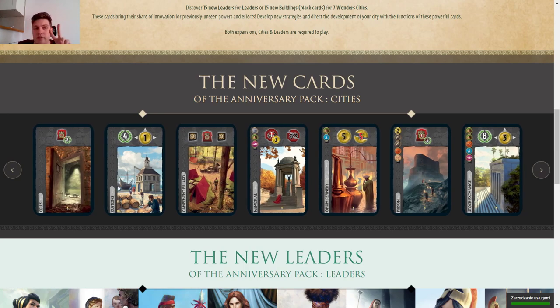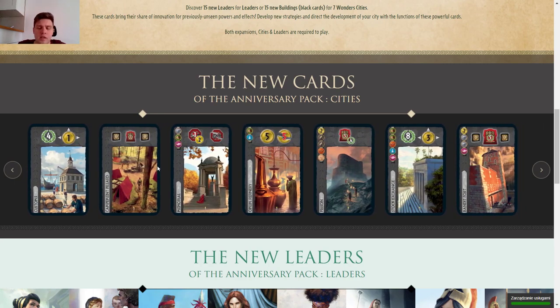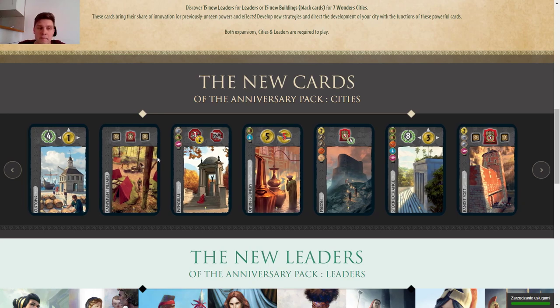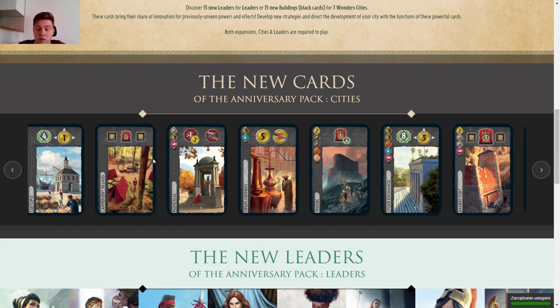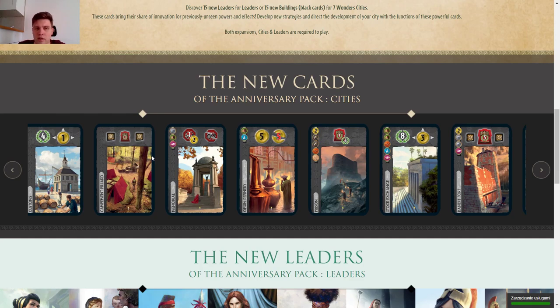Then let's look at Customs: four points, and everyone except you gets one gold. It kind of costs you one gold but doesn't really, because you still get that gold — you just inflate the pool. This is comparable to Pawn Shop: everyone else gets one gold and you get one more point. That seems like a fair trade. I'd rate Customs two stars, same as Pawn Shop — that's a fair comparison.